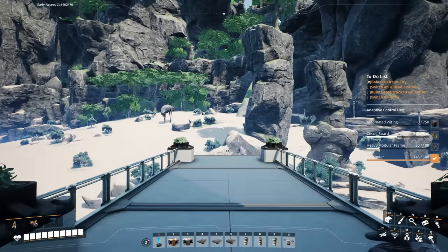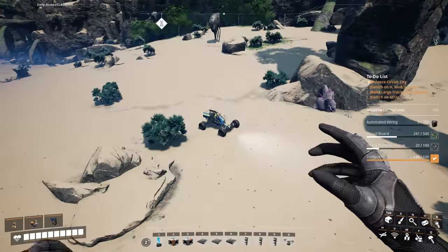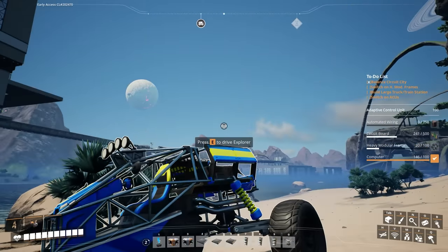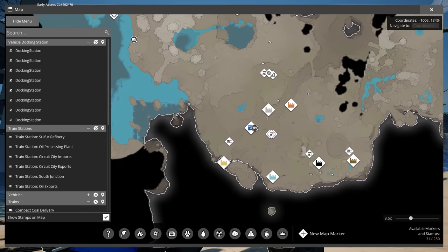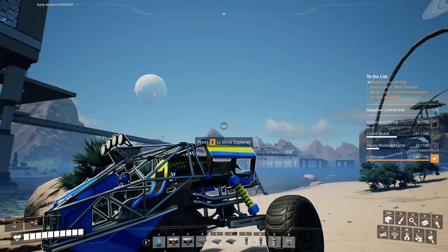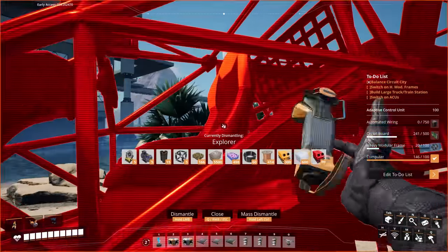Now we're going to take our Explorer and head back down to the main area — where all my factories were when we initially started. We're going to go back down roughly to the screw factory. In the previous episode, I had built three docking stations here and a manufacturer so we can load up different things — that's making modular engines right now. Let's see how it's doing.